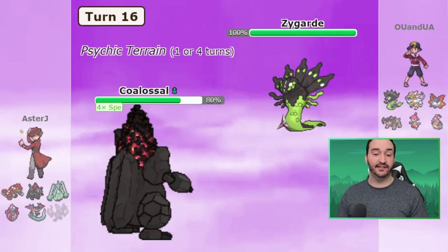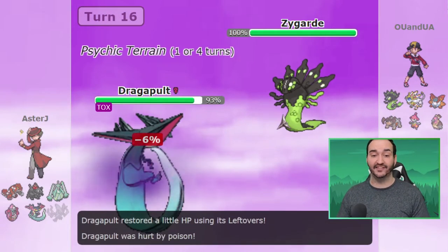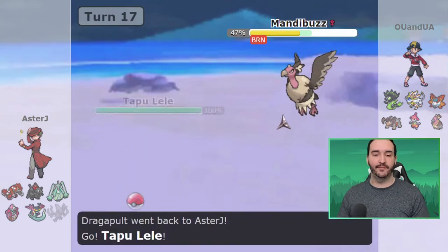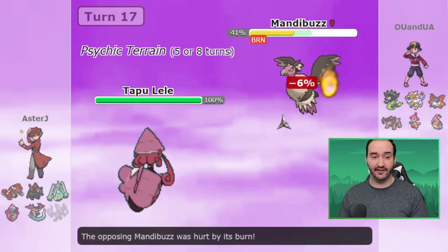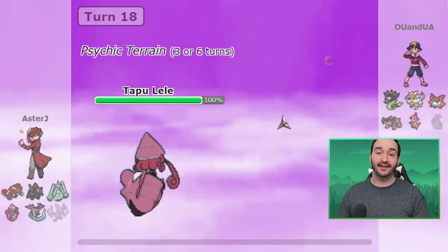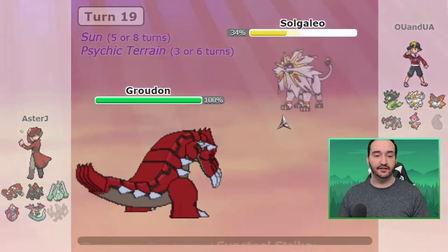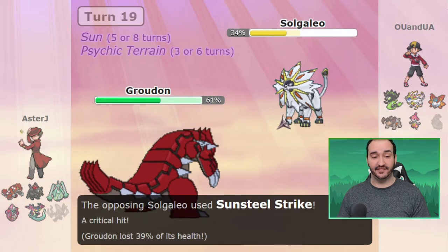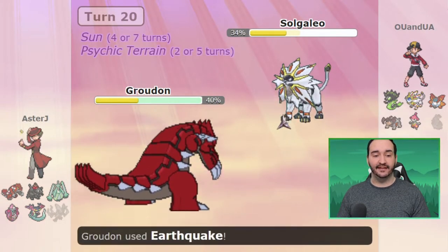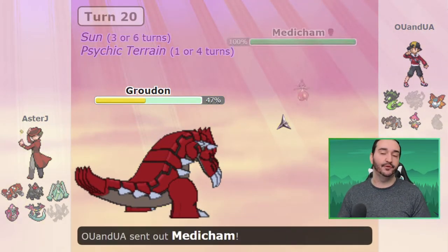I get up a Spike on the Zygarde, which is going to be really good once Mandibuzz is dead and can no longer Defog — he has no other Hazard Removal unless Volcarona has Defog. I U-Turn on the Mandibuzz switch with my Dragapult and go back into Lele, going for Moonblast this time without predicting Solgaleo because Spikes are up. Solgaleo comes back in and I get in my Groudon as Sunsteel Strike comes out. He does crit me, but I'm defensive and have a really good amount of HP so I'm fine. I go for Earthquake and knock out the best switch into my Scarfed Tapu Lele on his team.